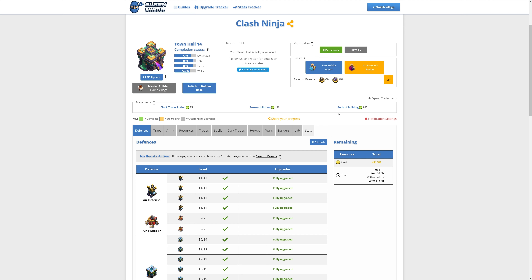I'm not going to talk about each of the specific upgrades in detail, as that has already been covered by the various content creators already. The goal here is looking at the costs and upgrade times without any gold pass boosts or using magic items. However, I will assume that Otto is unlocked to provide the sixth builder.